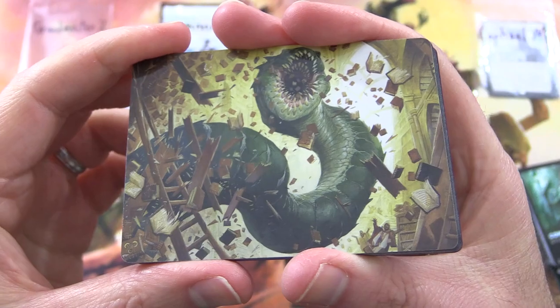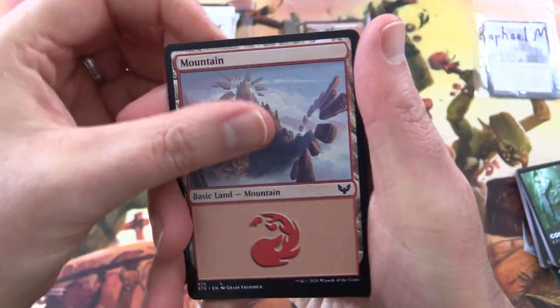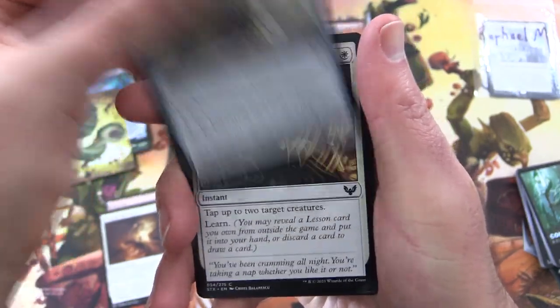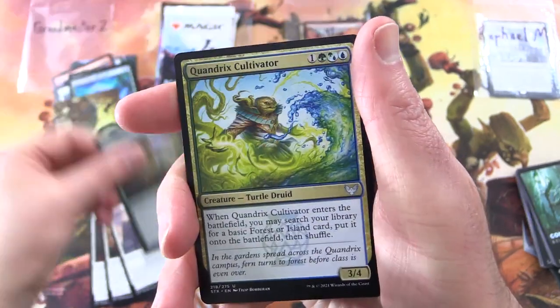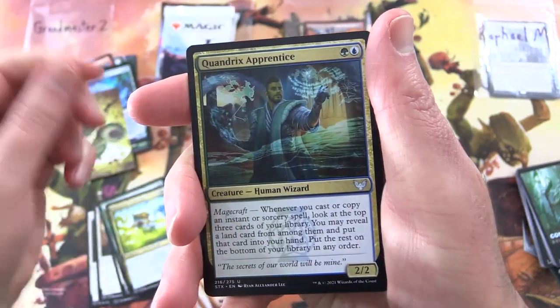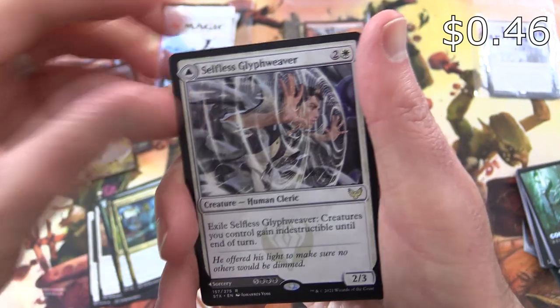We've got a Bookworm — that is a self-portrait there, very interesting. A Mountain. Reduce to Memory. Cogwork Archivist. Study Break. Ageless Guardian. Emergent Sequence. Quandrix Cultivator. Turtle Druid. Quandrix Apprentice. Selfless Glyph Weaver is rare.